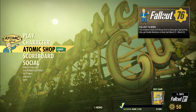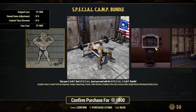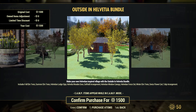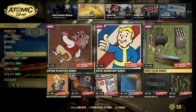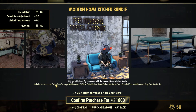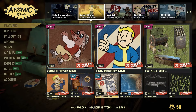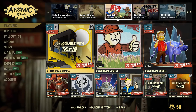That covers everything inside the new bundle. Looking at the rest of the Atomic Shop, we also have the Small Ally Bundle and the Special Camp Bundle on the front page. On the second page there's a new Outside and Halvation Bundle with some pretty good items, a new Rustic Barbershop Bundle, and a new Root Cellar Bundle with some pretty solid items. We also have the Modern Home Kitchen Bundle, the Kitchen Bundle, and the Classic Bedroom Bundle. Out of all of these, I think I like the new Outside and Halvation Bundle the most — I really like those plants and I love the trees.